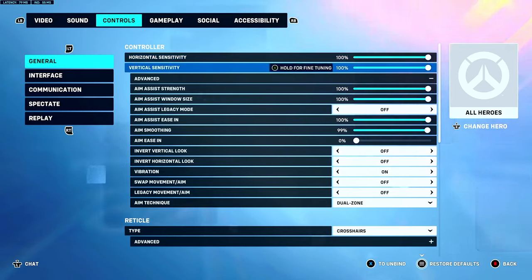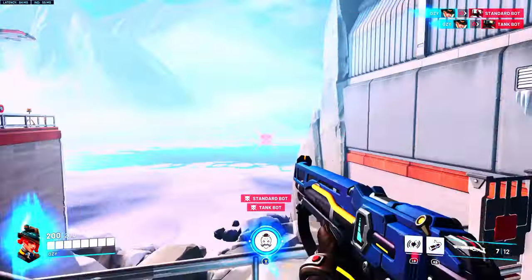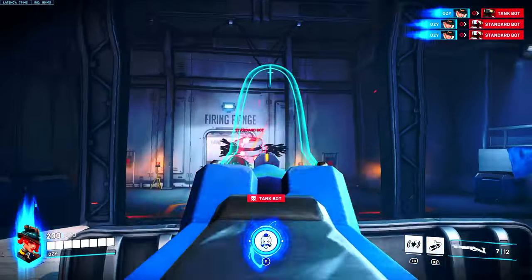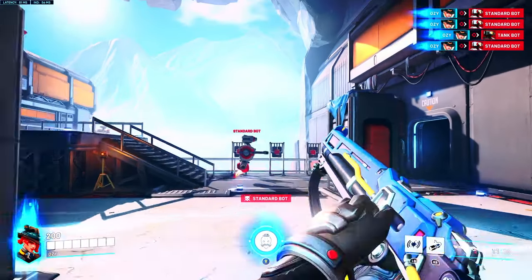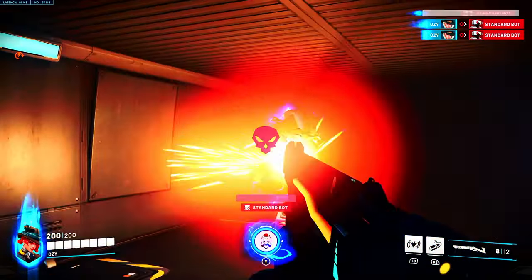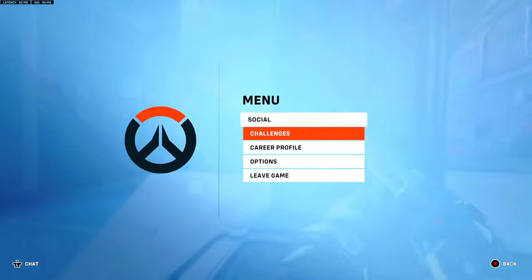Aim assist is just — you gotta have one of those four settings. Horizontal and vertical don't matter, these are preference — you can lower or raise them. I play on 100. For aim smoothing, I recommend you only use 100 or 99. For certain characters like Genji you lower it. Aim smoothing basically means that if you make fast movements on your joysticks, your screen will move faster. If you keep it at 100, your aim will never speed up even on fast movements. I keep it at 99 so I can get a little spice — I can move a little bit faster if I have to.